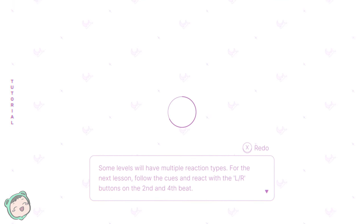I wonder — oh, they actually disappear. There will be less guidance for the next lesson but try to react on the fourth beat just like the last time. Some levels will have multiple reaction types. For the next lesson, follow the cues and interact with the LR buttons on the second and fourth beat. Oh geez, I did it wrong — I did it the opposite once.